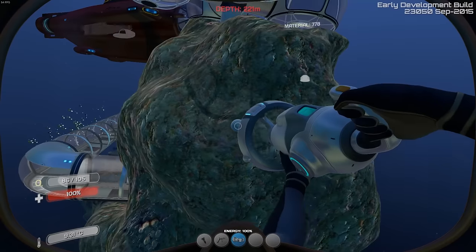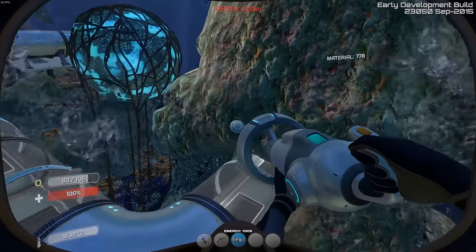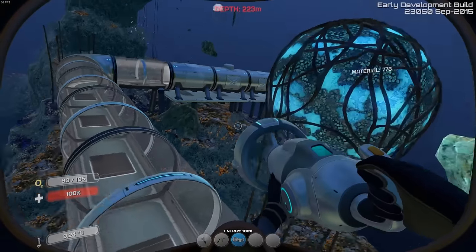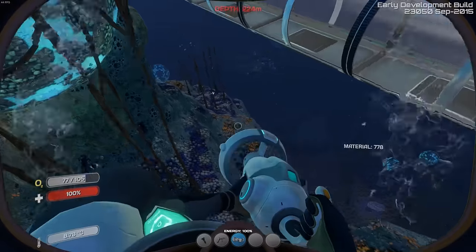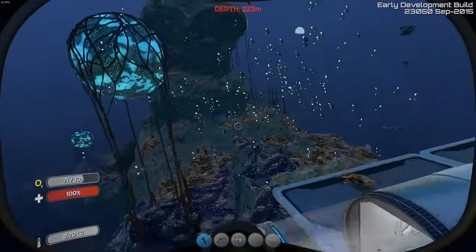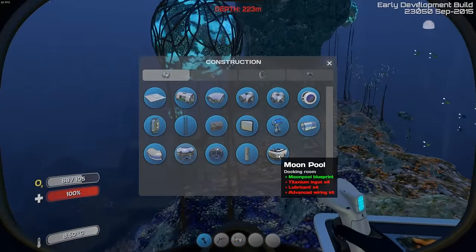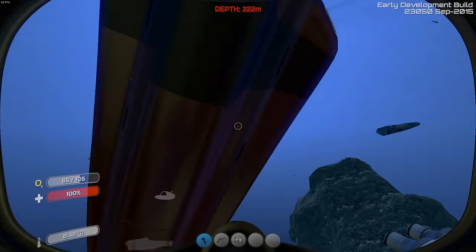That was a lot of work. Finally done. Alright. The plan was to make the moon pool over here. Let's see what we need for that — titanium ingot, lubricant, and an advanced wire kit.